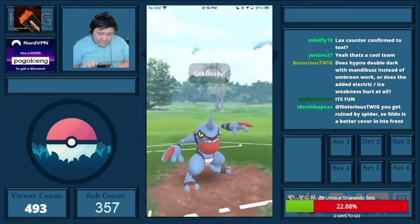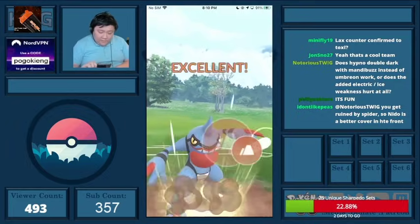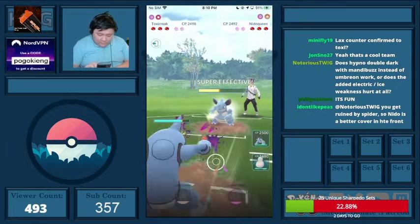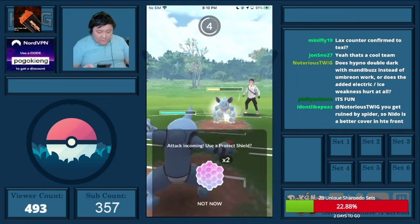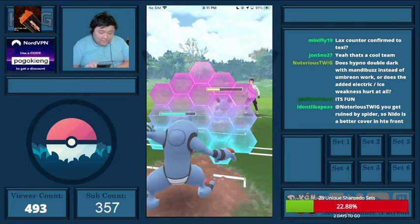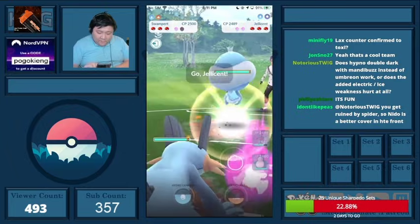This is my legendary game here, and I actually looked it up afterwards — it's a way worse matchup than I anticipated. Mostly because they can bait, and the Mud Bomb doesn't KO. The Poison Fang and Counter are both resistant on both sides. I go into Swampert here. Some people asked why I didn't go to Snorlax.